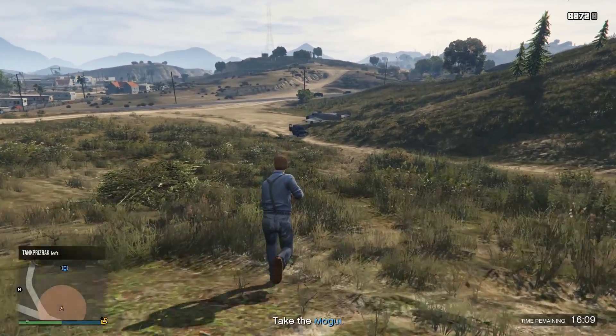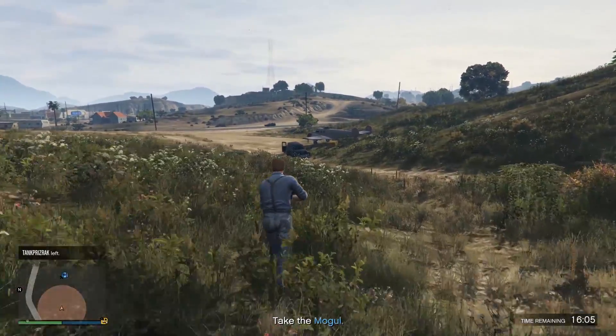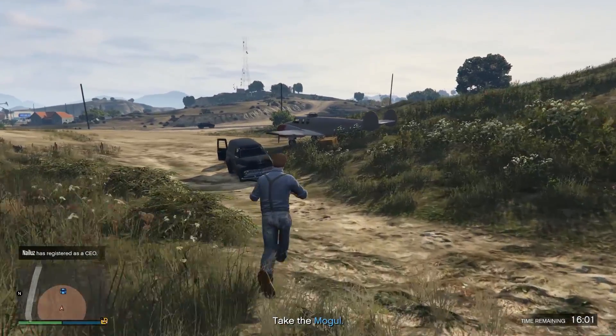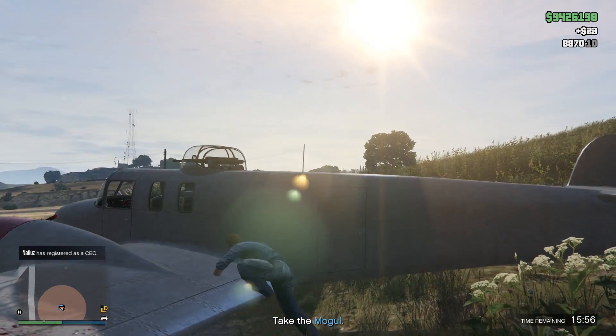The Smuggler's Run update is absolutely huge, adding so many different planes, helicopters, and cars into the game. One of my favorite planes that they've added is the Tula. I think it looks amazing and I cannot wait to get into the game and have a go on it.